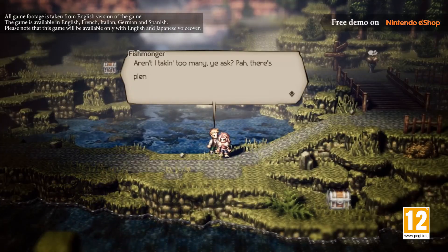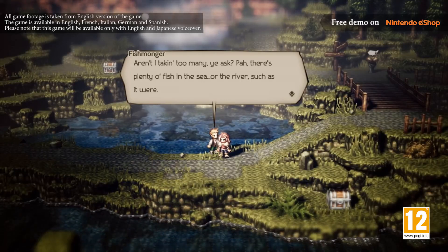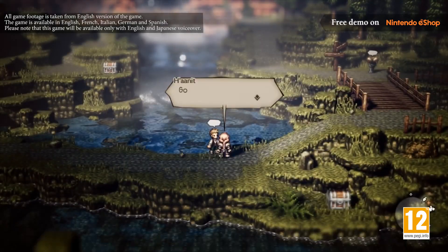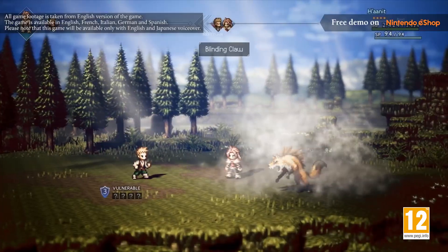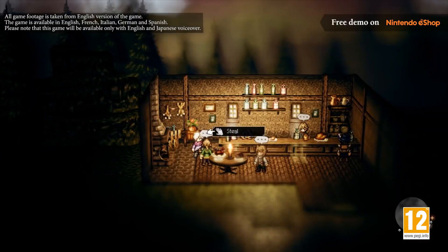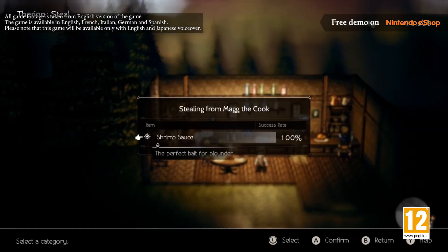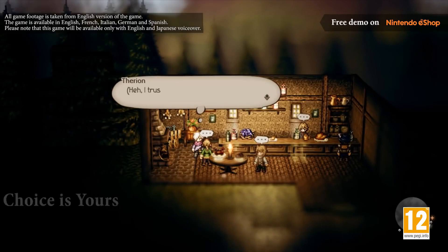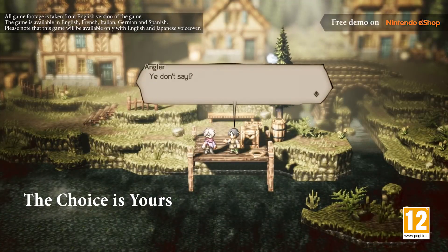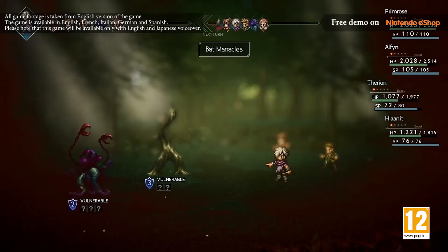In Octopath Traveler, a quest will often have more than one possible resolution. Do you want to fight your way through a spot of trouble? Or find an item that will settle matters? Whose path action will you use, and where? How you choose to solve the problem set before you is entirely in your hands.